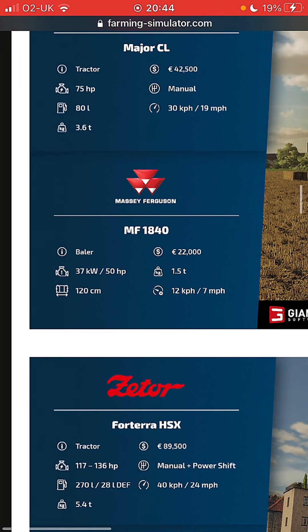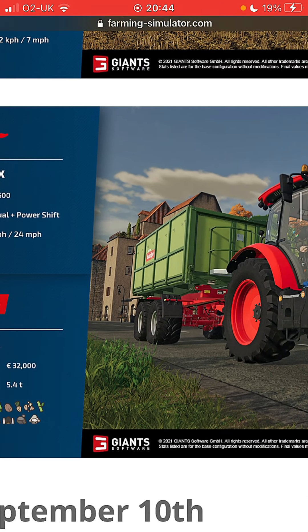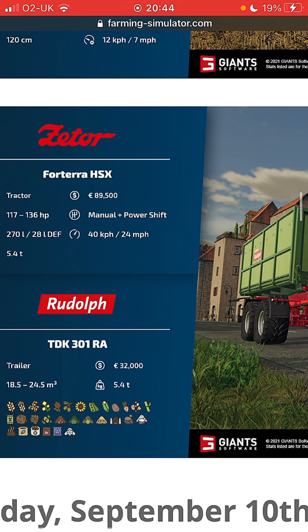It's the baler - there's one just like this in FS19. It's got 120 centimeters pickup, seven miles an hour. It's a baler, 22,000 pounds, 1.5 tons, 50 horsepower is required. So that can just about run it - about 25 horsepower spare. The Zetor four and then we've got the Rudolph on the back.